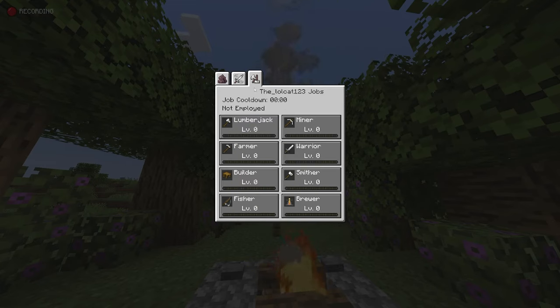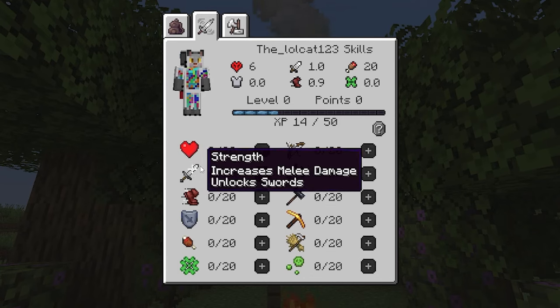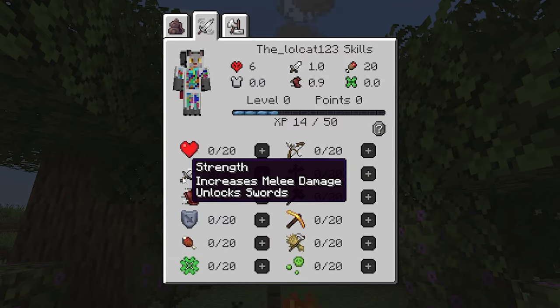Don't worry, it's really simple, and I'll add a link to both and an in-depth description of what each mod does in the description below. So again, if you want to download any of today's mods, go in the description. Basically, what this mod implements is a new way to spend your XP — so instead of enchanting gear, you can make yourself look like Dwayne Rock himself if you level up strength.